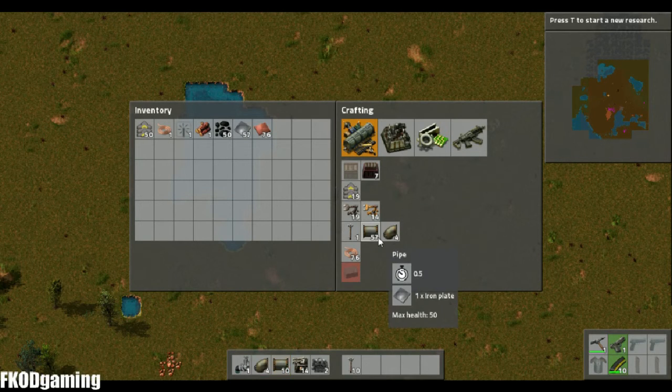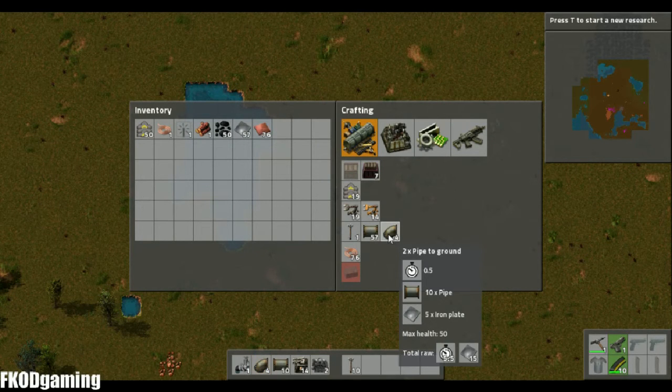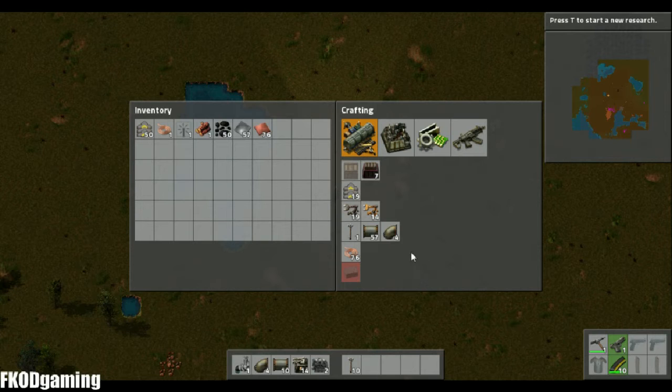Anything that you build in the game — if you hover over it, it tells you the materials that you need. Like the pipe to ground takes half a second to create. You need ten pipe and five iron plates. Total, if you're completely starting from scratch, it takes five and a half seconds and fifteen iron plates. That's one nice thing about this game — if you are missing an element, like in this case the pipe, it would automatically build those pipes. So you don't have to go through and build ten pipes before you build your underground pipe.